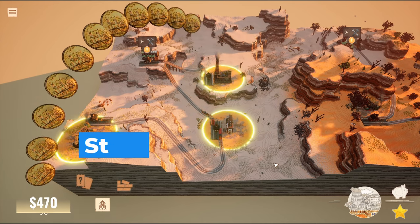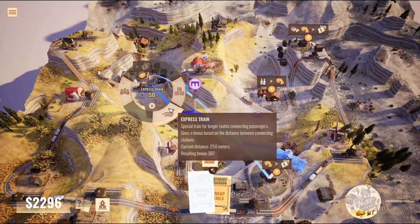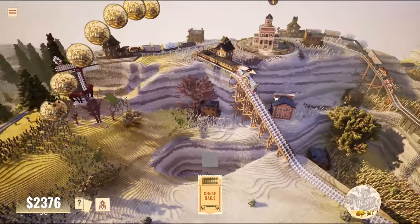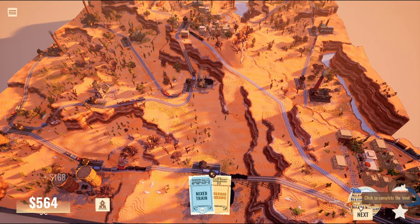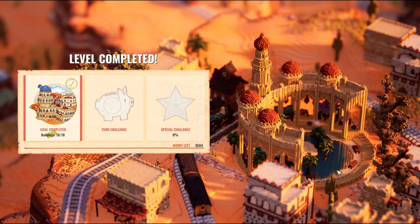All aboard! The next stop is Station to Station, a captivating puzzle game where at each level you start with rural structures and use stations and connections to foster growth, transforming your realm into a lush, vibrant tapestry of life and color. Whether you seek relaxation or mental stimulation, Station to Station offers a journey of possibilities.